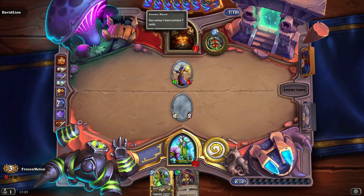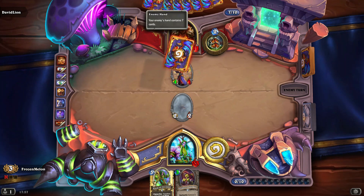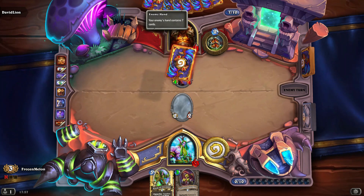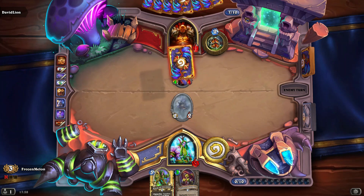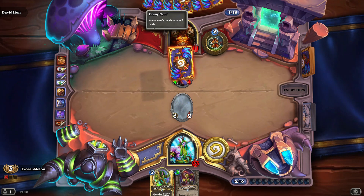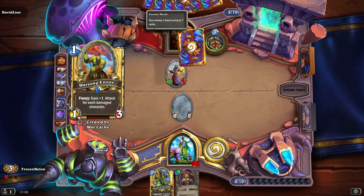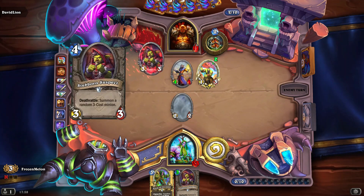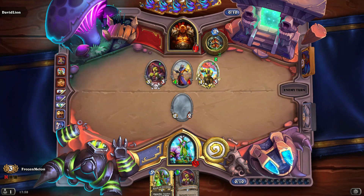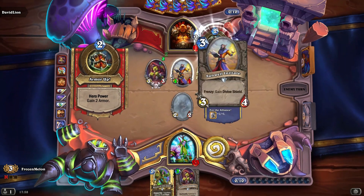This play here from my opponent — although it would seem like a good play, I don't think it is. Because if he's got something he can play out now, he can build tempo on me, which would be a good idea. Unfortunately what he's decided to do is waste 3 mana to gain value for later turns. This is not necessarily a wrong play, but I just don't see how that benefits him, because he knows that this minion dies to a hero power.